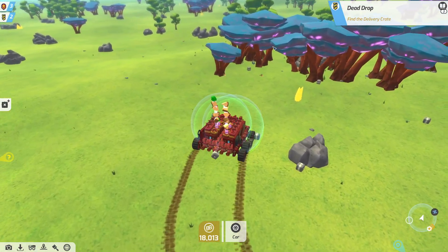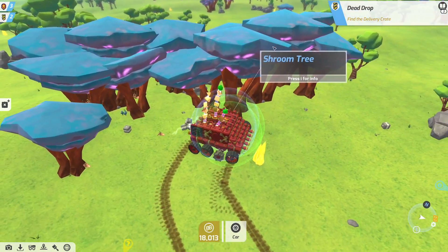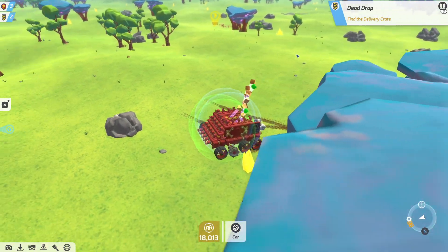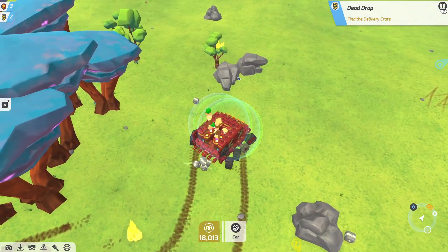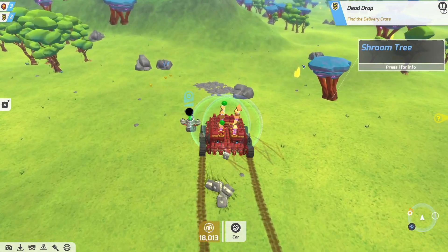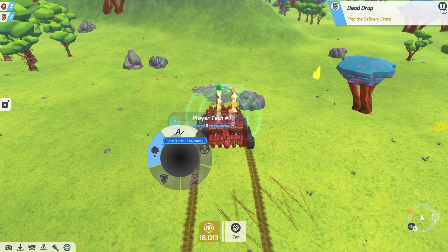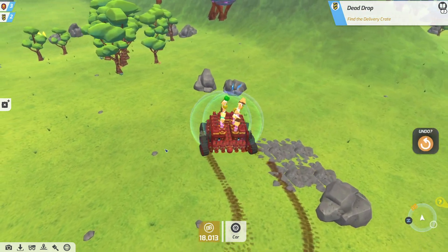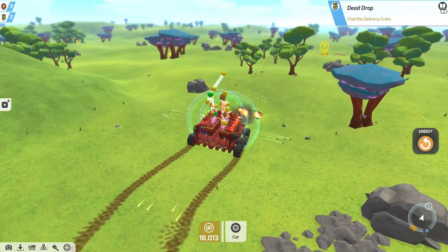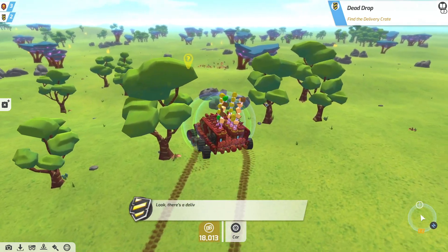We'll go drive over through this stuff here and check some things with our magnets. Some of these kind of got scattered a little bit - just a little bit of scattering, but it's all good. Pick that stuff up and drive through to the next area.